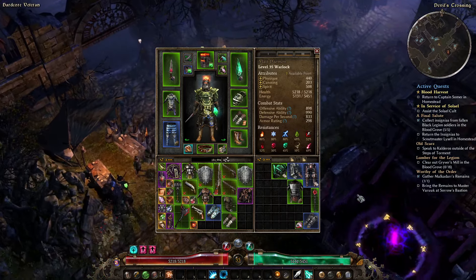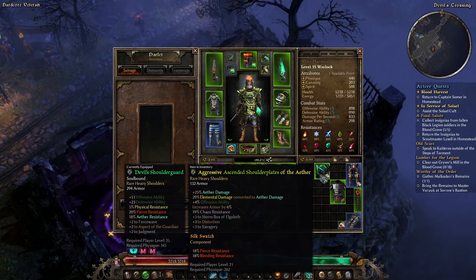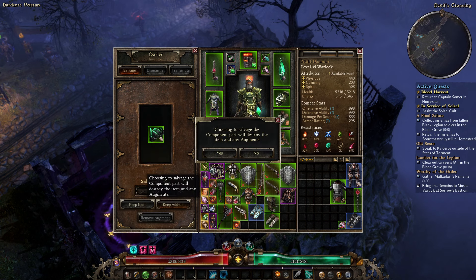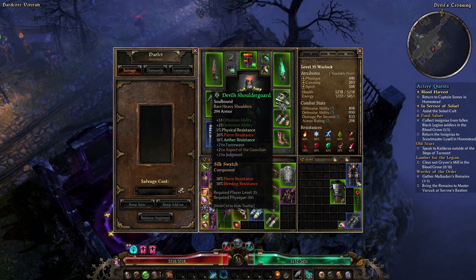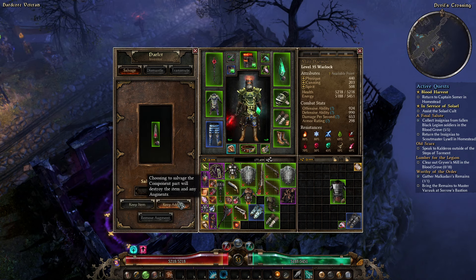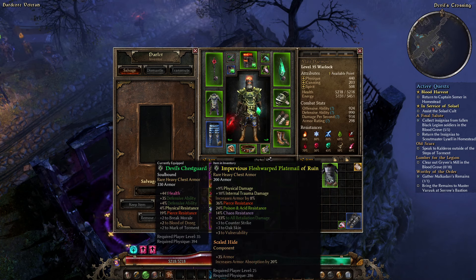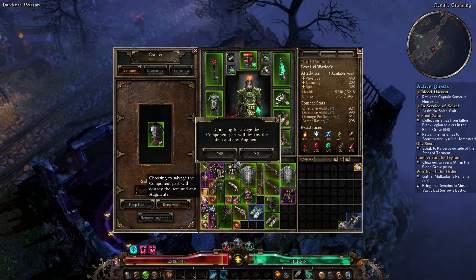Okay, resistances — what happened and how much do I care? I want my Mark of the Traveler back so I can do the faster running thing. I do want my Silk Swatches back. Let's swap these weapons over. This one really hurt — 36 Pierce Res, 24 Poison Res, 14 Chaos Res. I know it's just the Impervious prefix on this, but this is a really nice chest piece. Shame I had to break it.